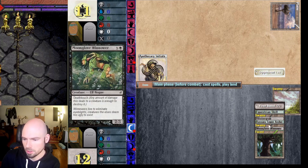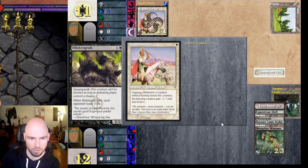Apothecary Initiate — a one-drop: whenever the player casts a white spell, you may pay one; if you do, gain one life. He's like an Ivory Cup on the go. Two-two with hexproof and reach needs two green mana. Blister Grub — need more mana. Matenda Herder, another one-drop from Mirage — one-one with flanking.